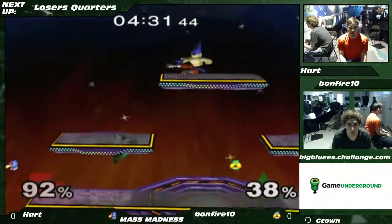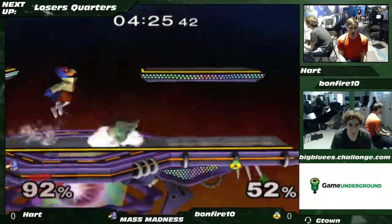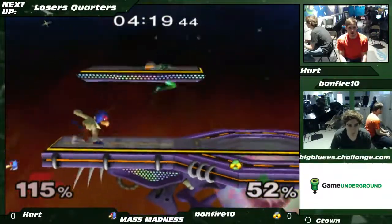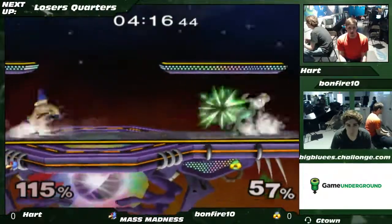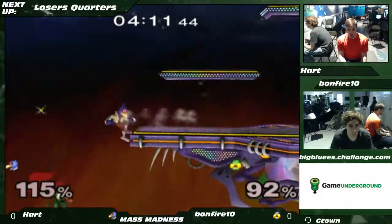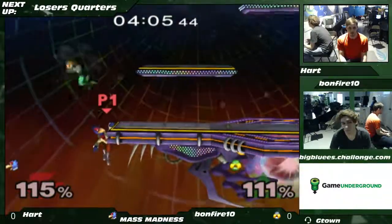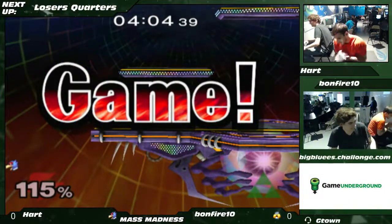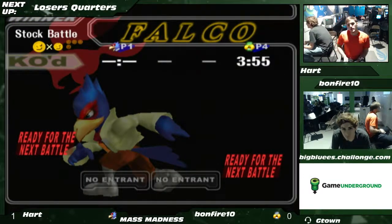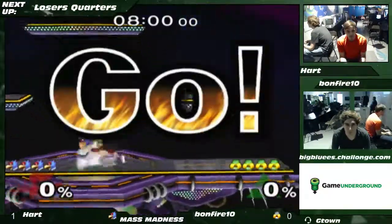Hart gets a shine, shine back-air. Dash attack, fair. Hart playing really safe and looking like he was making a bit of a comeback. He times that gap really, really well — and that should be it. Wow! Safe play from Hart and an overzealous edge guard by Bonfire resulted in that game swinging from a 1-0 in Bonfire's favor to a 1-0 in Hart's.